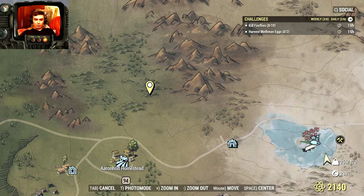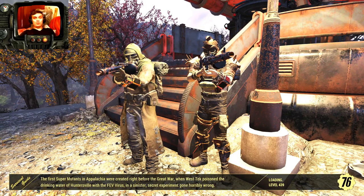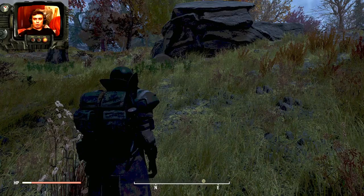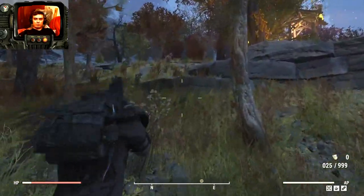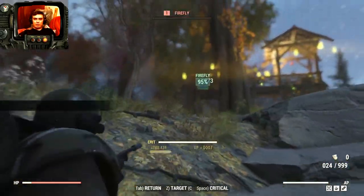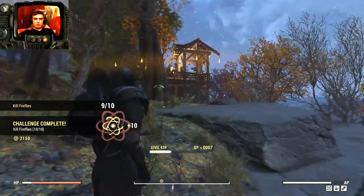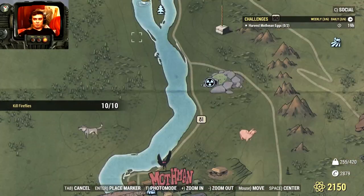Iron Hold Homestead is where you'll get to kill your fireflies. Save this location, put yourself a marker destination, and you'll end up here. Bam, bam, bam — we get an additional 10 atoms.